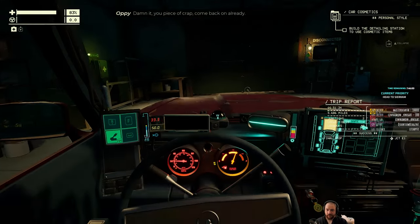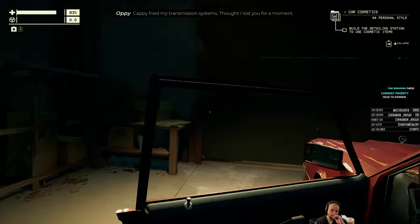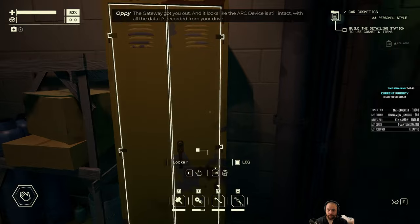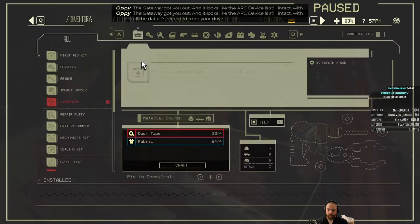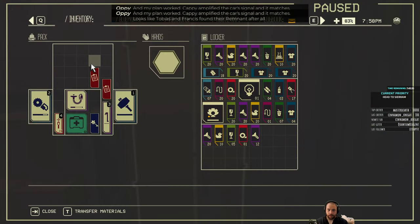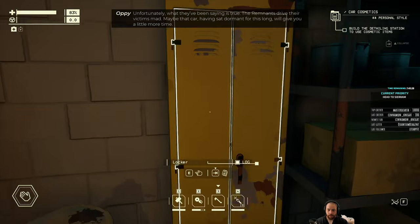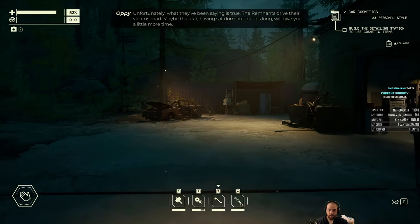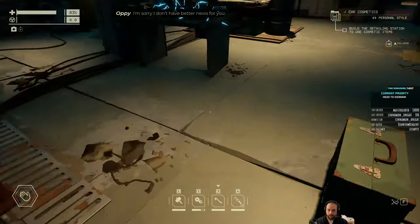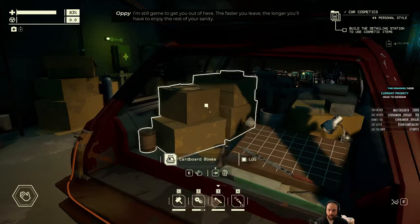Damn it, you piece of crap! Come back on already! Can you hear me? Cappy fried my transmission systems. Thought I lost you for a moment. Well, it all worked out, didn't it? The gateway got you out, and it looks like the ARC device is still intact with all the data it's recorded from your drive. And my plan worked. Cappy amplified the car's signal, and it matches — looks like Tobias and Francis found their remnant after all. Unfortunately, what they've been saying is true: the remnants drive their victims mad. Maybe that car, having sat dormant for this long, will give you a little more time. Sorry, I don't have better news for you. I'm still game to get you out of here — the faster you leave, the longer you'll have to enjoy the rest of your sanity.